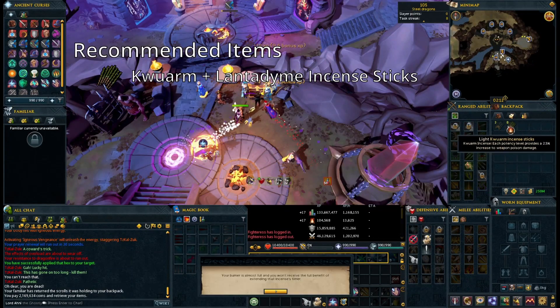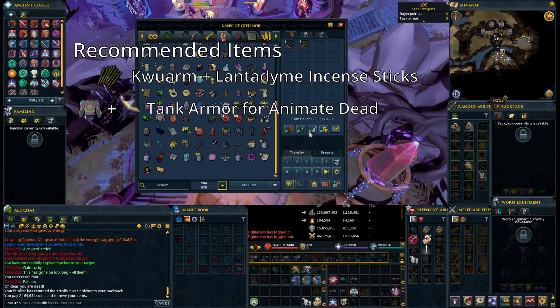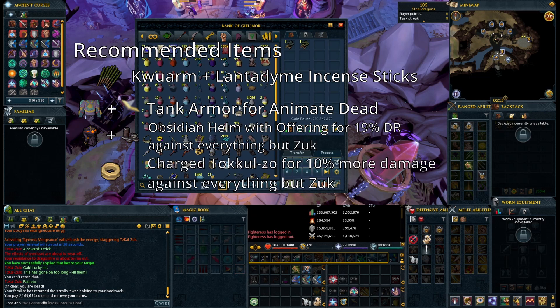First up we have recommended items. Quarmon line to diamond sense sticks for poison damage and potion duration. We have tank armor for animate dead. We also want an obsidian helm with an offering of Tockel for 19% damage reduction against everything but Zuck, as well as a charged Tockel zoe for 10% more damage against everything but Zuck as well.